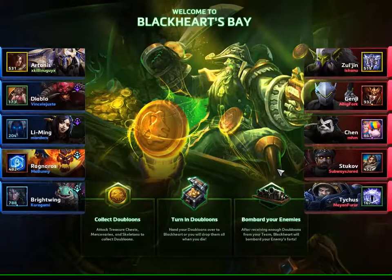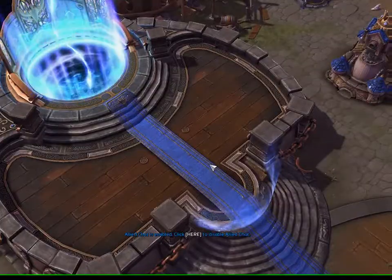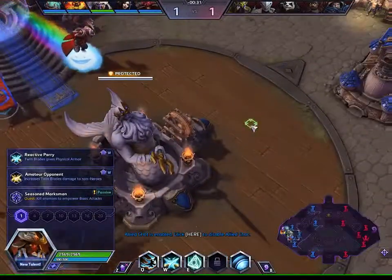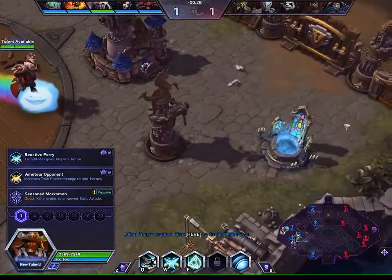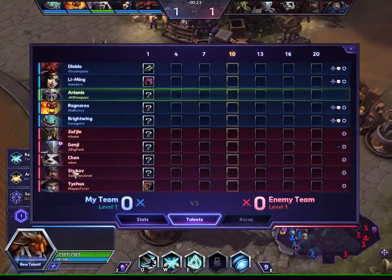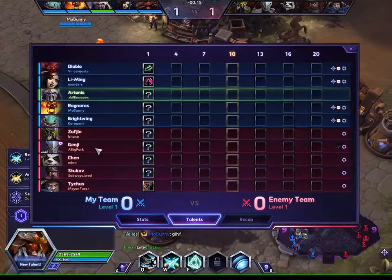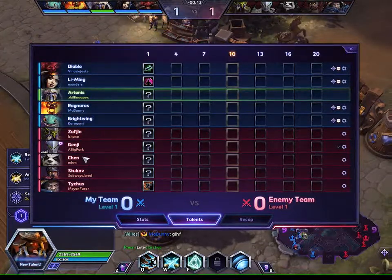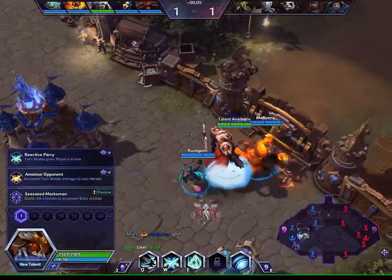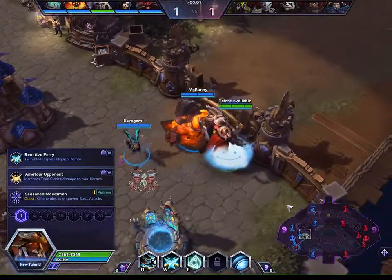Alright, let's go. We have a decent comp for quick match — both teams have healers and tanks. Our team has Diablo, Li Ming, Ragnaros, Brightwing, and Artanis. The enemy team has Zul'jin, a silenced Genji, Chen, Stukov, and Tychus. The main person we have to watch out for is probably Tychus — his damage is percentage-based so he can hurt us pretty bad.